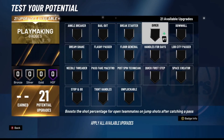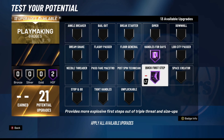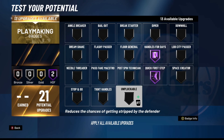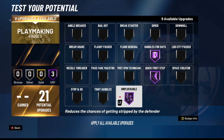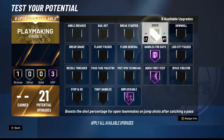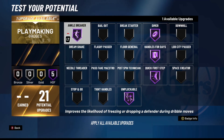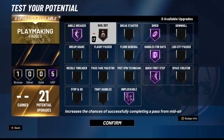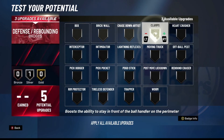For playmaking you generally want Handles for Days on Hall of Fame and Quick First Step on Hall of Fame — those are the two key badges. Unpluckable on Hall of Fame as well so you don't get ripped, even though it didn't work that great last year. Dimer is always a really good badge to have. For the last upgrades I'll put on Ankle Breaker because Murray has really good handles and does catch ankles sometimes, and Bailout is also a badge you really want to have.